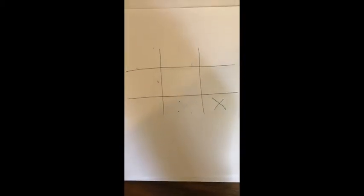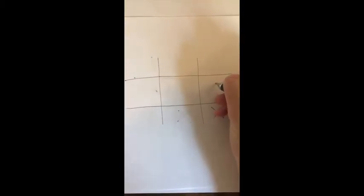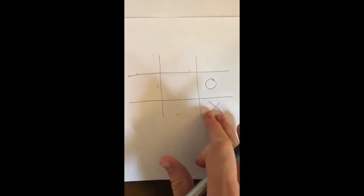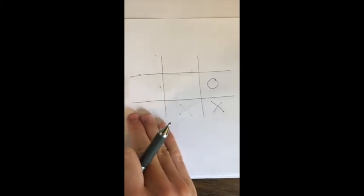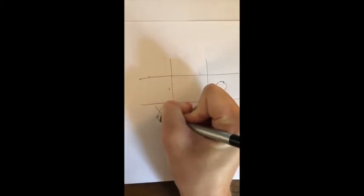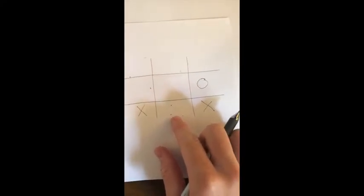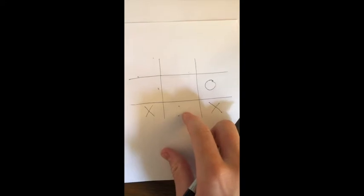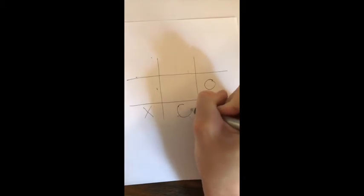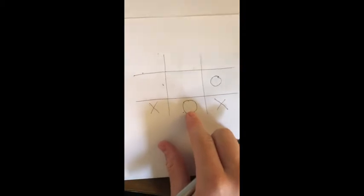Let's say you go first and your opponent's next move is on one of the edge pieces. Your next move should be in the corner across from your original corner spot. This will force your opponent to block the middle spot so that you don't get three in a row — they will have to play there. By playing across, you're forcing them to play in the middle.